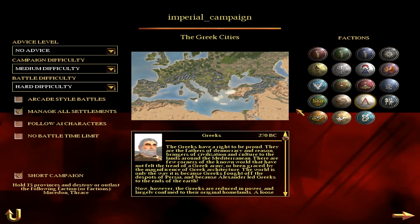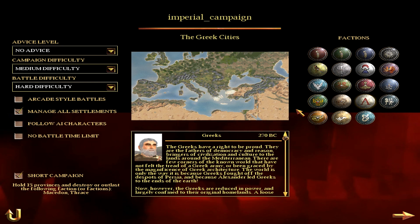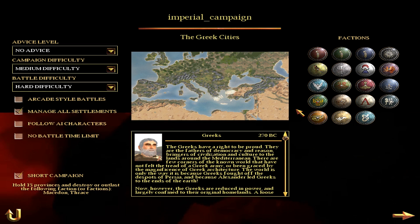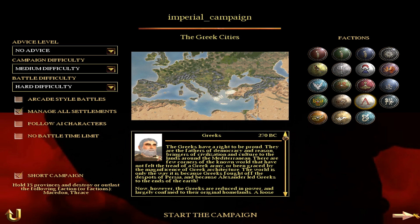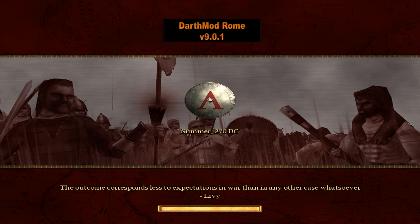Welcome to the Greek campaign — you guys voted for it and were very active wanting me to do this. We're doing a short campaign because Rome 2 is coming out. We're doing manage-all-settlements, hard battle, medium campaign difficulty. I'm going to skip the intro video because in Darth Mod there's a giant black half-screen widescreen issue. We're in Darth Mod version 9.0.1, which seems to be the version for Empire Total War.